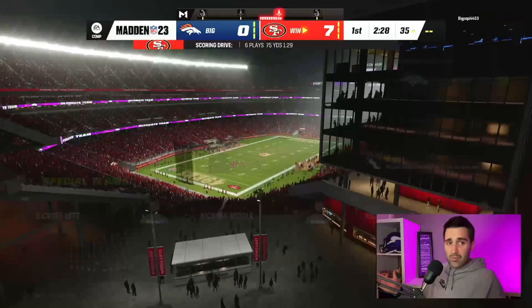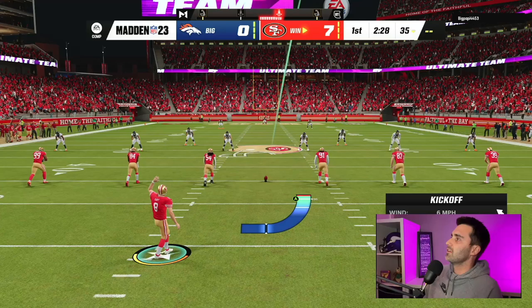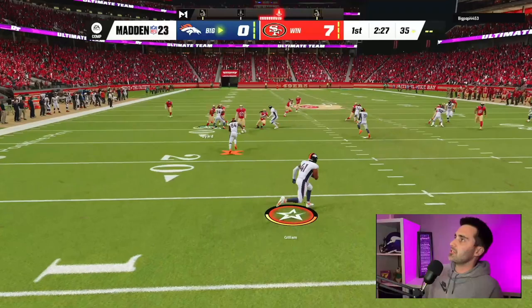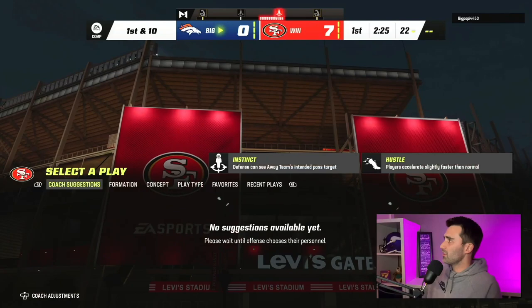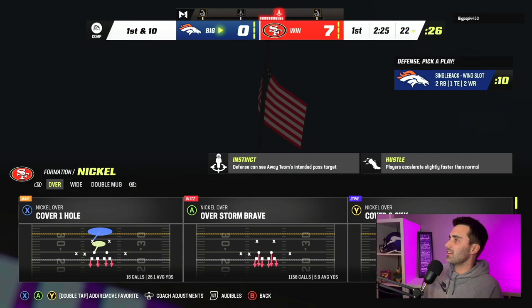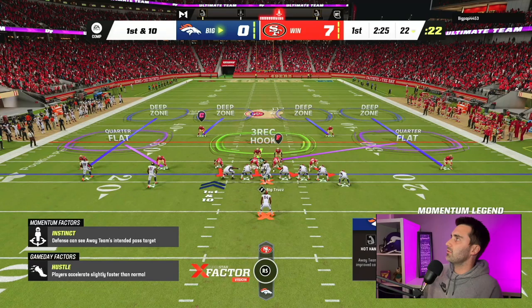On defense, I don't know what I'm going to do. I am not familiar with the San Francisco 49ers defense at all. I did look it up just before the game. You guys let me know if I'm allowed to look up these playbooks before we start. But I know they've got nickel over, dollar, and even 6-1, so I can run a lot of the defenses I'm pretty comfortable with in this year's game. I'll probably run nickel over - I feel like running dollar is just kind of cheating. It's too good.